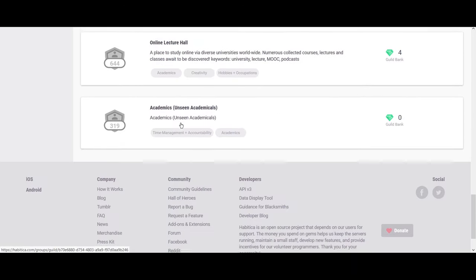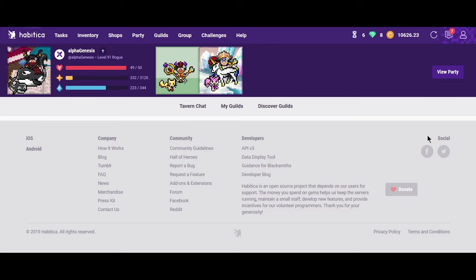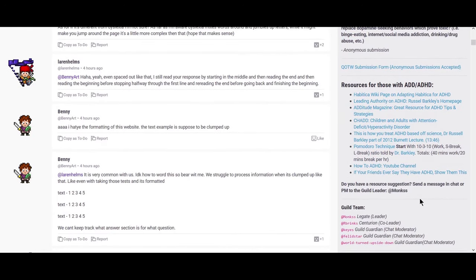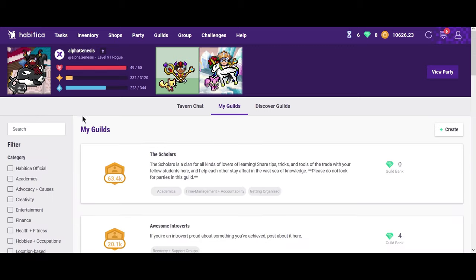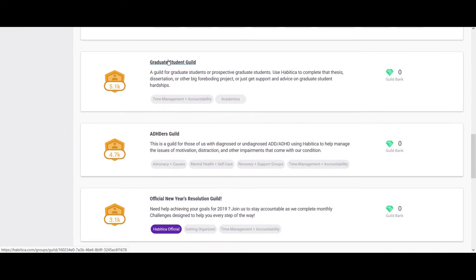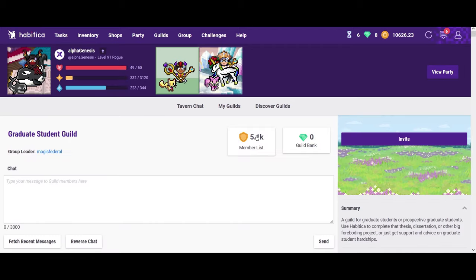I'm in a bunch of other guilds because I either like the resources they give. For example, the ADHDers guild has some great resources over in the sidebar — if you have ADHD as well, there are some great things there. A guild that's going to become important to me later is one for graduate students focused on accountability for writing. Something that comes with guilds is challenges — you can have a challenge through your party, through a guild, or through general Habitica challenges.